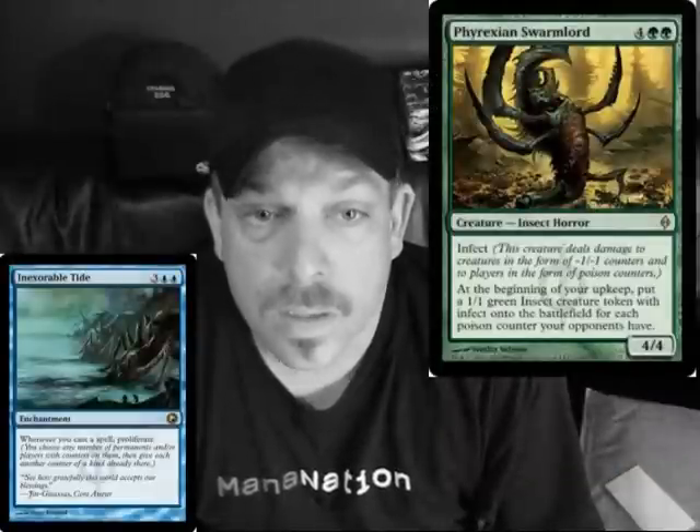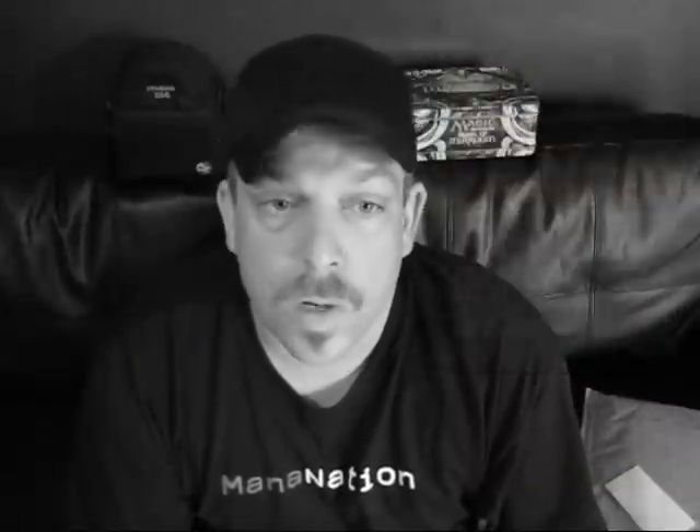The last one is Ravaging Swarm, a green-blue deck with a whole bunch of Infect and Proliferate spells. It's got an Inkmoth Tide as well as a Foil Phyrexian Swarm Lord.